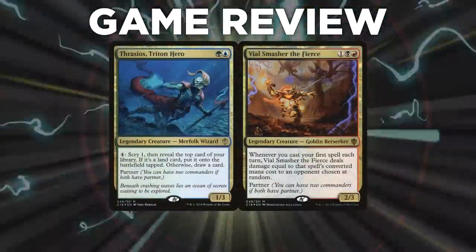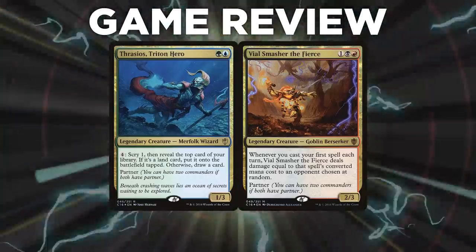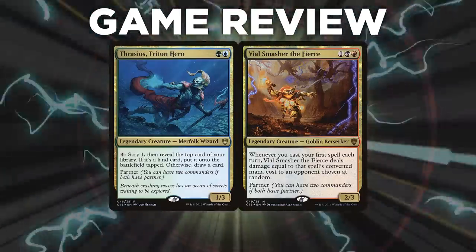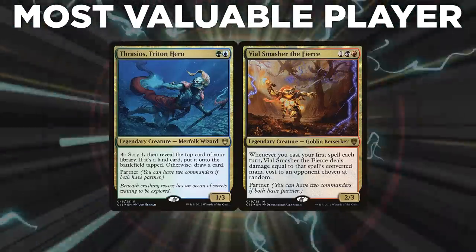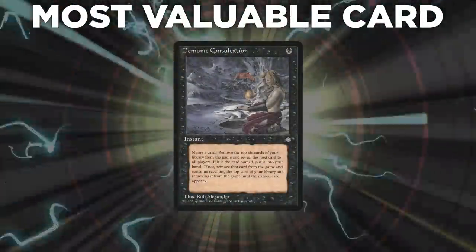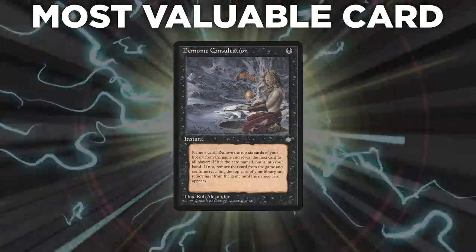Folger was building value super quick with his deck. He had Oko creating food to feed his Necropotence, Curiosity on Vile Smasher for draws and damage, and was beginning to take over the game. He had to fire so many answers at Ryan, and it wasn't enough before Ryan got the win. The player of the game was Folger — his value engines were turning online very quickly and he was poised and ready to answer Ryan's win attempt. The most valuable card goes to Demonic Consultation: it was used to try and win, and it was used to try and stop the win. All four decks ran that card in tonight's game.